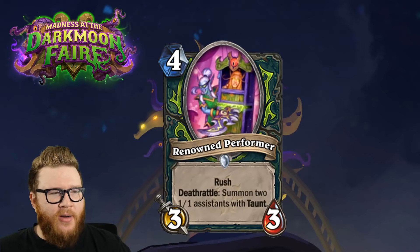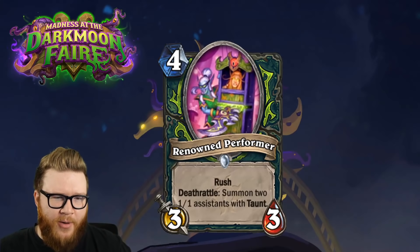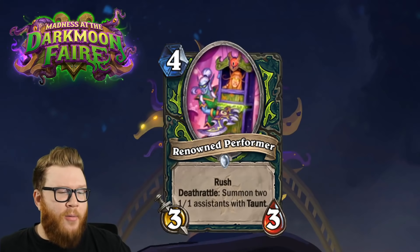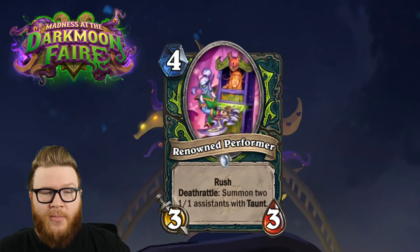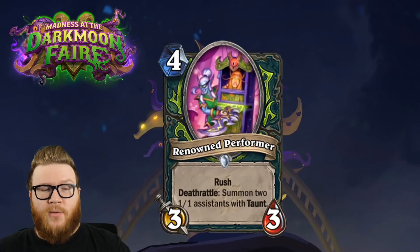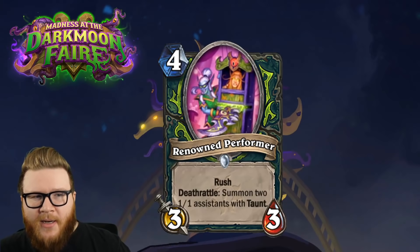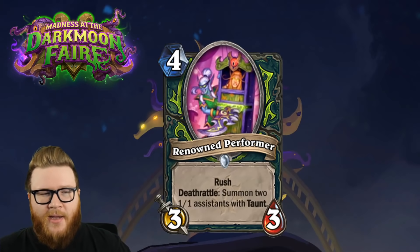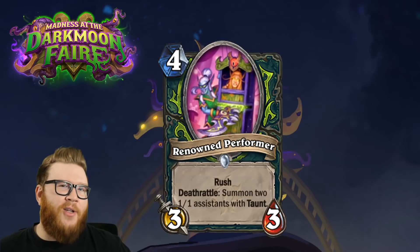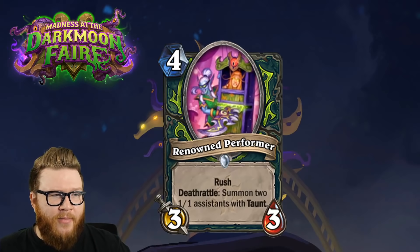Next up are some more Demon Hunter cards - this is the Renowned Performer, a new four-drop: 3/3 Rush, Deathrattle summon two 1/1 assistants with Taunt. It's a bit of an awkward, clunky minion for your opponent to deal with - all these different aspects. You trade into something, they have the Deathrattle to deal with, kill that and two 1/1s pop out with Taunt, which can make trades awkward.